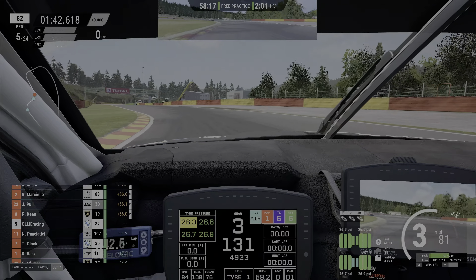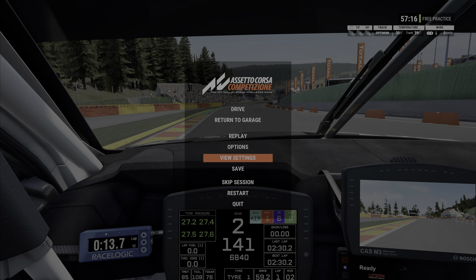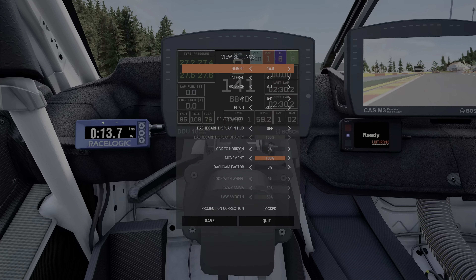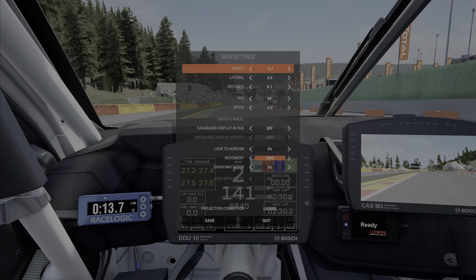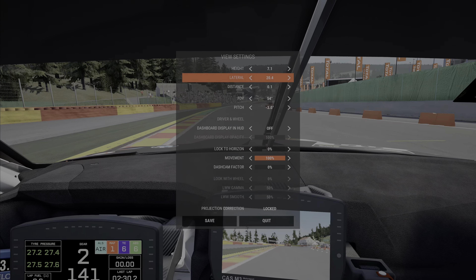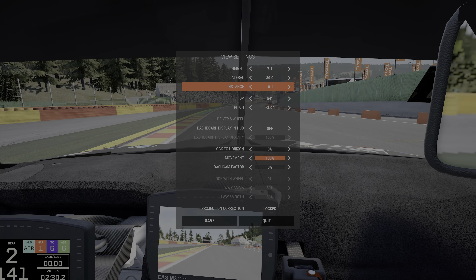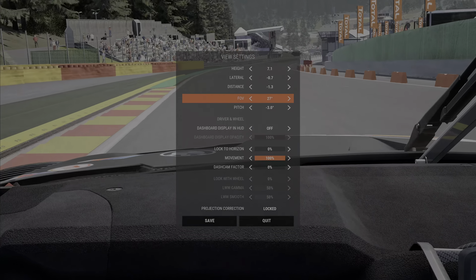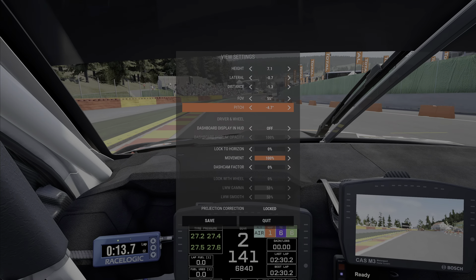Another massive improvement on the PS4 game is that we can now adjust our field of view - something a lot of people wanted to see. All you need to do is pause the game while driving, click on view settings, and you can access the field of view adjustment. There's a lot of adjustment available - super low, super high. You can also adjust lateral position, distance from the dashboard, and of course field of view, which makes the biggest difference depending on how close or far you sit from your screen.